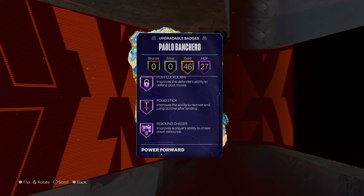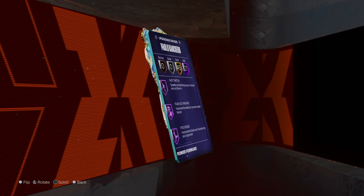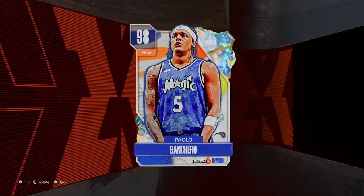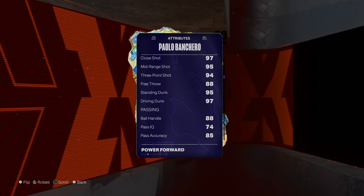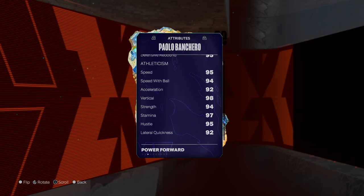The badges he's missing you don't need to give him anyway. If you're just starting the game and you don't have a lot of badges, Holo Boncaro doesn't need them — he doesn't even need a shoe. The card is absolutely perfect. If you do want to give him a shoe, I'd recommend defense, block, steal, perimeter, interior, and then maybe three-ball as your last upgrade.